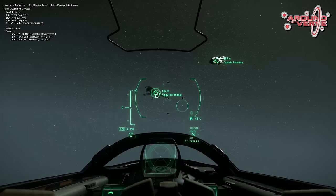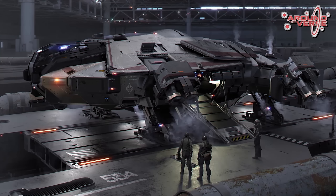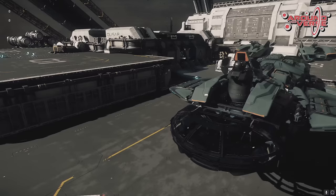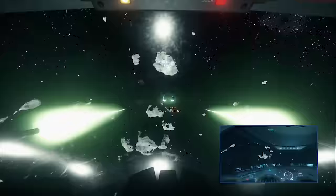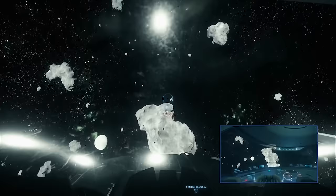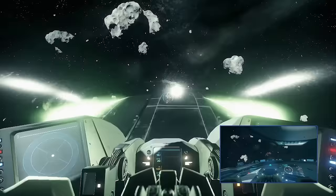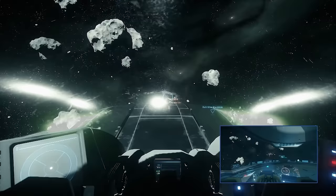Breaking line of sight, or noise in the way — so that could be environmental noise like a planet or an asteroid passing by, or chaff being launched — can disrupt and break scans. There are going to be scan detectors that might warn you when you're being scanned. Smugglers could use that so they know they're being scanned and can eject their cargo. Or maybe you're a scout in a Terrapin and you want to know if you're being scanned so you can get away.